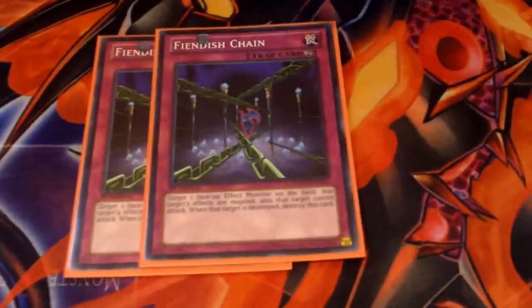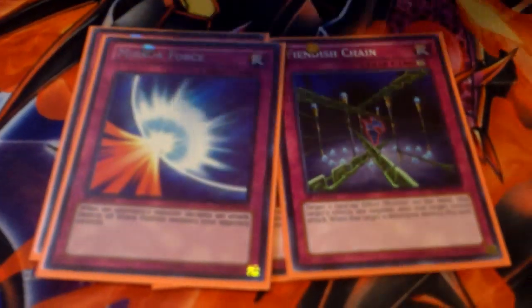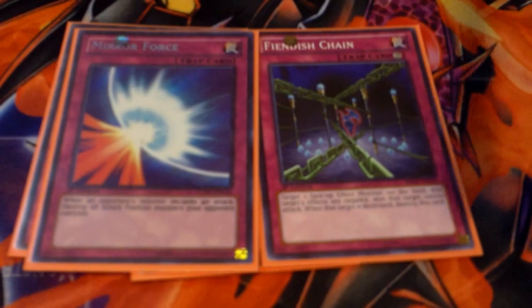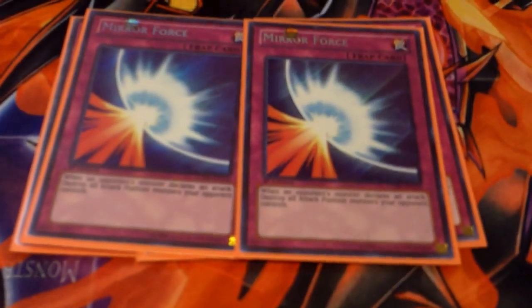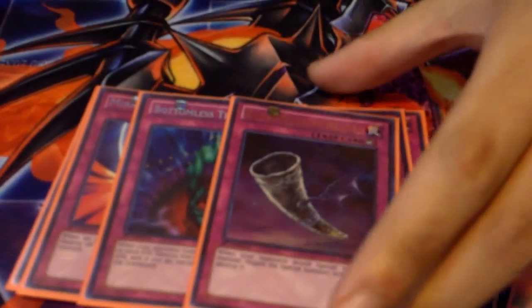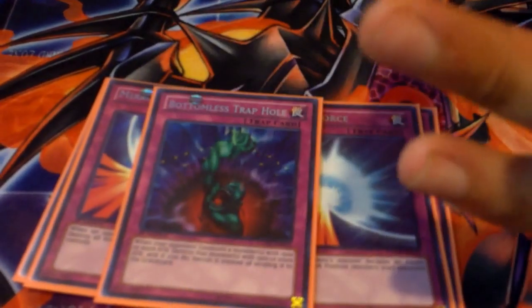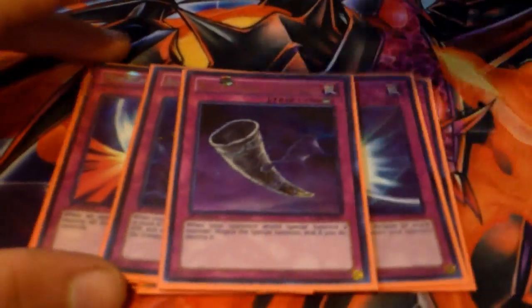Trap lineup. Triple Fiend Greeting — pretty standard. Two Mirror Force — this will be replaced with Evilswarm Exciton Knight when it comes out. Bottomless. Black Corn — this card is so amazing. I wish I had multiples but I only had one copy. Black Corn took out like 3 Arcs and 2 Excitons today.